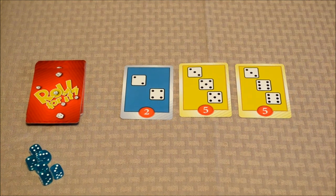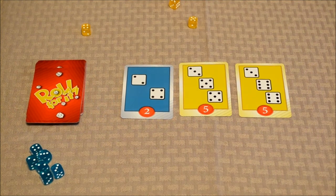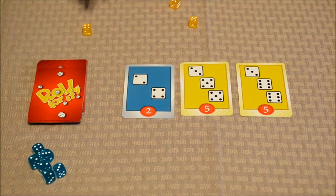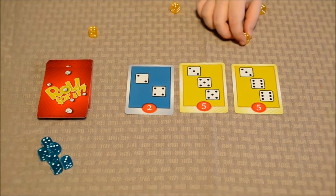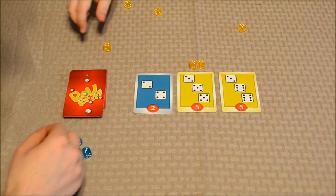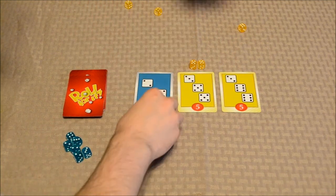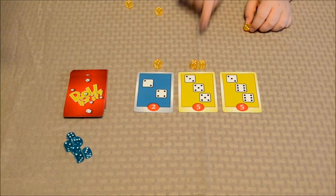I've got the teal dice and Vinnie Jr. has the yellow dice. Go ahead and roll — I'll let him go first. Alright, he's got some numbers. What are you going to pick? Let me zoom out so you can see it. Okay, you can put them on your side. Five... five. So you've matched two fives. Do you have a three? No. We'll just put them on your side — my dice on my side, your dice on your side. That'll keep it nice and neat.